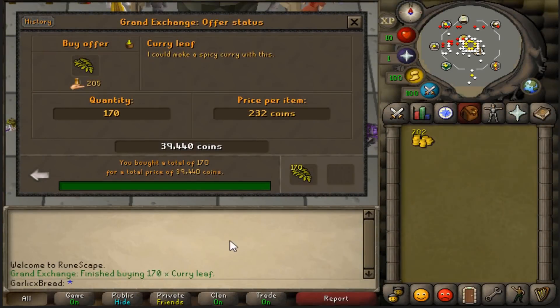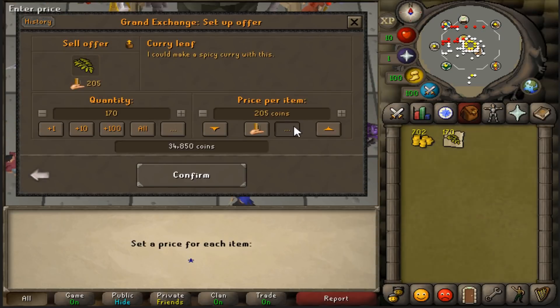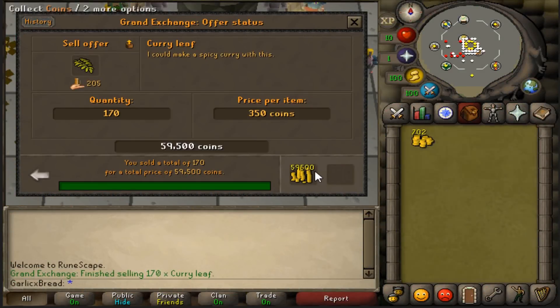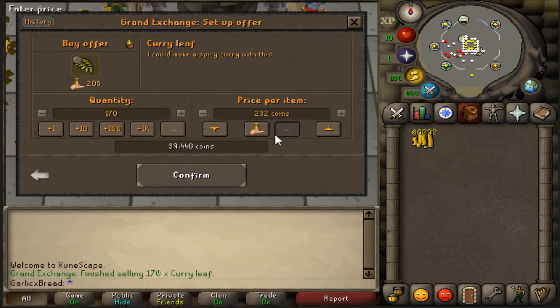The Curry Leaves went through a lot more quickly than I expected. I'm going to update the offer and put them up for 350 each. I logged in 15 minutes later — checking offers can be totally addictive. The Curry Leaves sold for 59k, giving us a profit of 20k. That worked quite nicely, so I'm actually going to do it again.